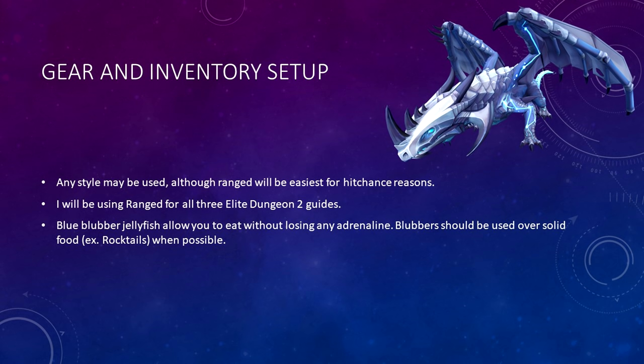Let's take a look at gear and inventory setups. Any combat style can be used for the second Elite Dungeon, although in my opinion range will be the easiest. This is for hit chance purposes. The majority of the dragons inside the dungeon will be very weak to ranged attacks, so you should have no problems landing hits. If you go in with magic or melee, there's a half-decent chance that you'll splash, and it might take a little bit longer. I will be using the ranged combat style for all three of my Elite Dungeon 2 guides.